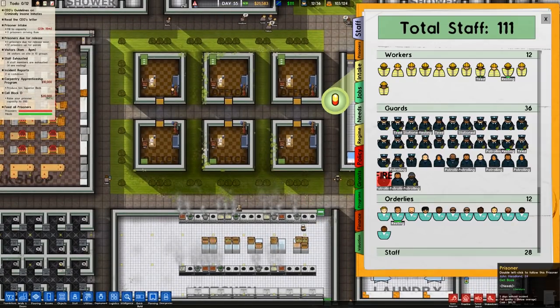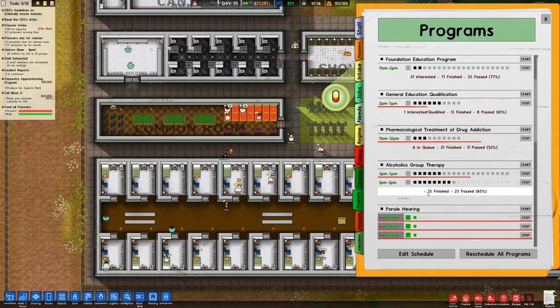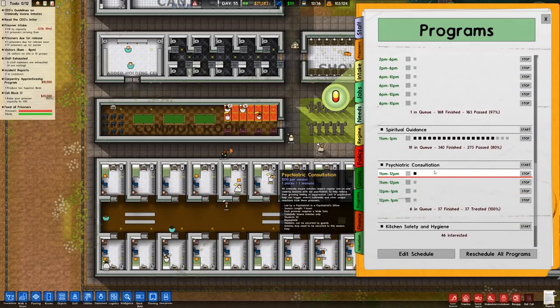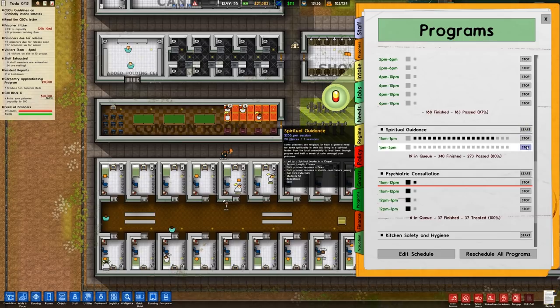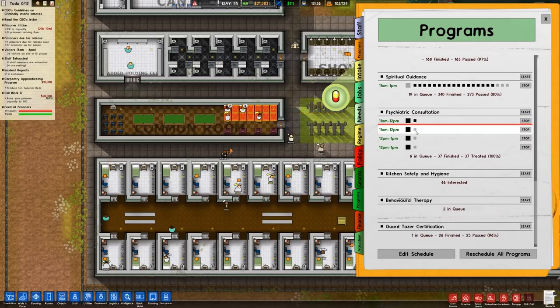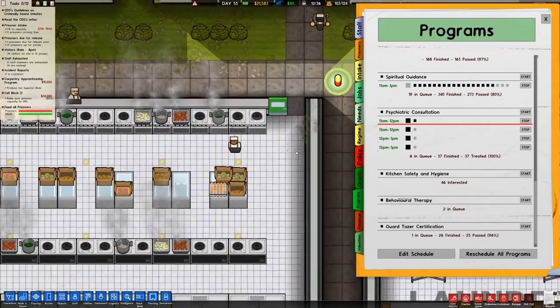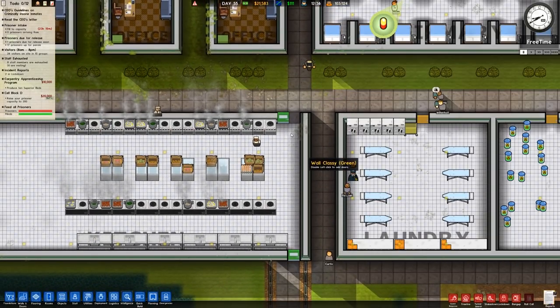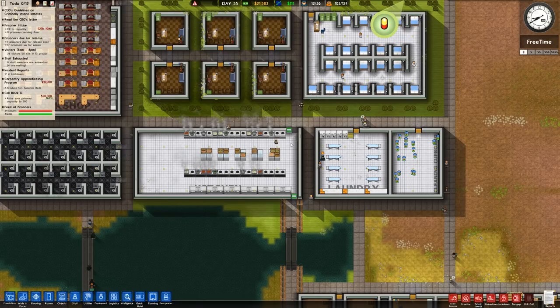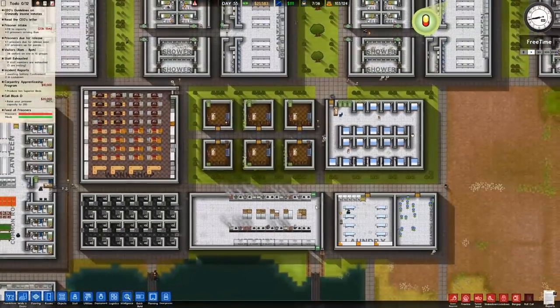Let's have a quick look at our programs. We do have the alcoholics group therapy - 35 finished with a 65% pass rate, which is actually quite good. Spiritual guidance is still on the go - we would not benefit from running another one. We are not running any more parole hearings. The psychiatric consultation is running, though it says six in the queue but nobody's going in. Kitchen safety and hygiene - people are interested in doing that, which would help reform, though the problem is we'd have to put in a metal detector.